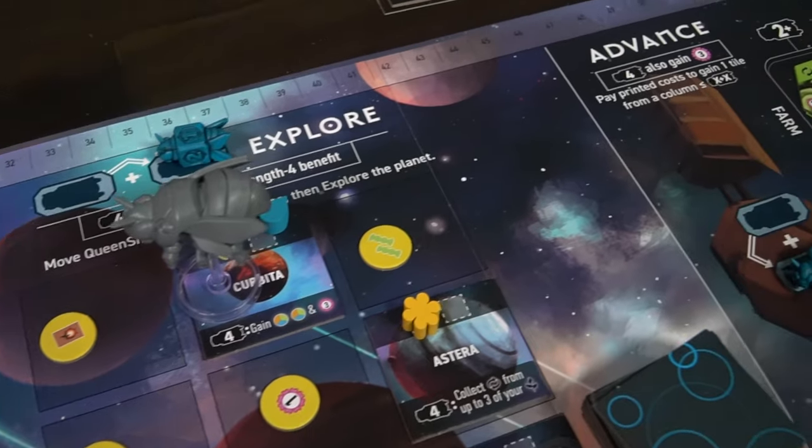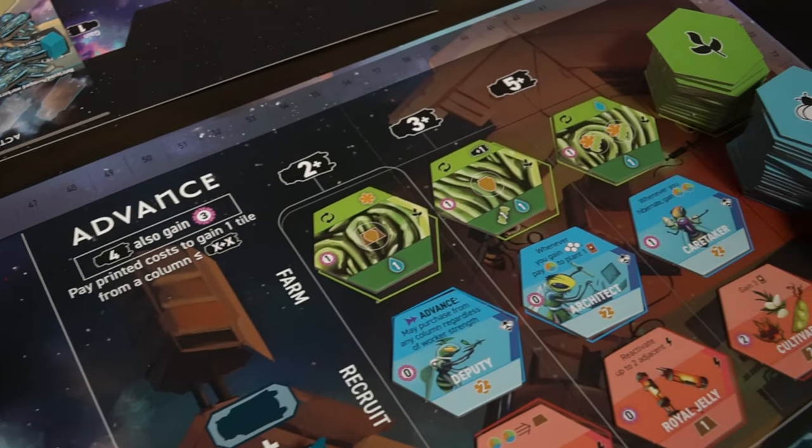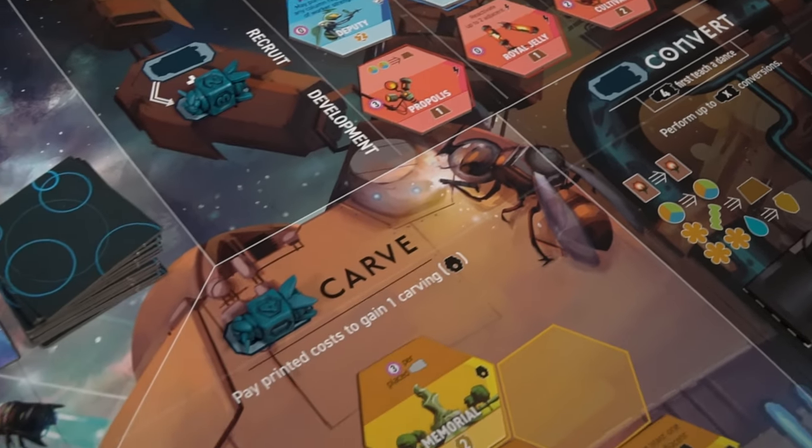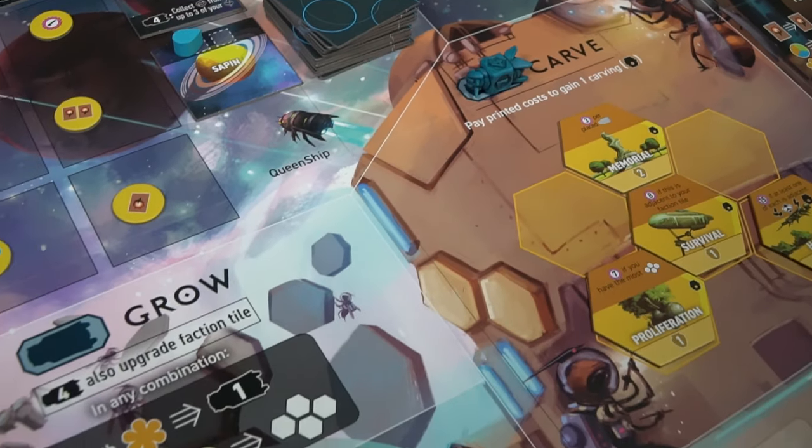In the far distant future, humans no longer inhabit Earth, and in their place are a local and yet hyper species of honey bee. In the game Apiary, you'll play as one of 20 different factions attempting to vie for control over Earth and create carvings for your colony before the dearth — the time in which all your honey bees need to hibernate.